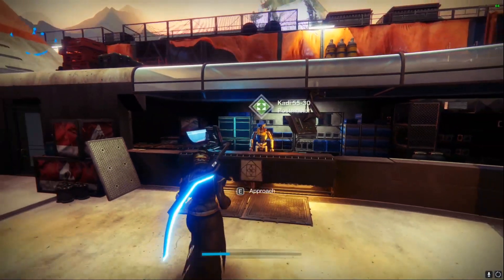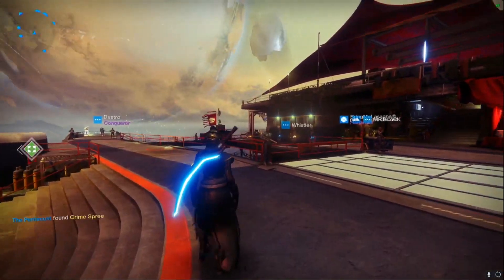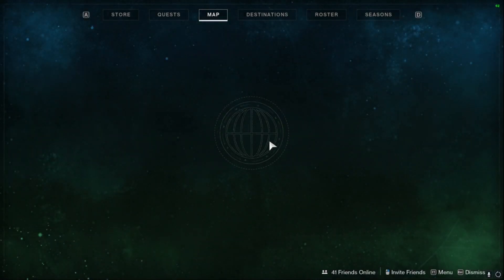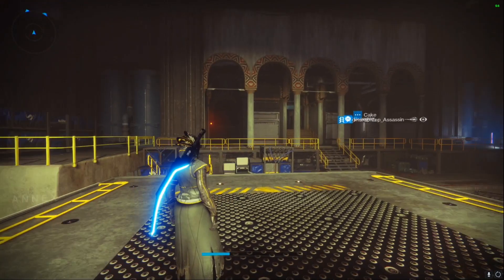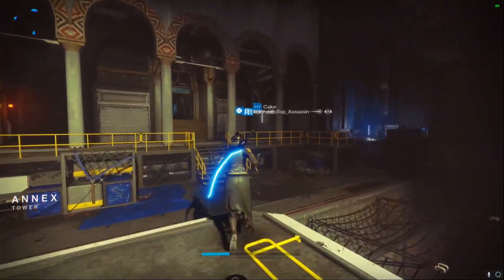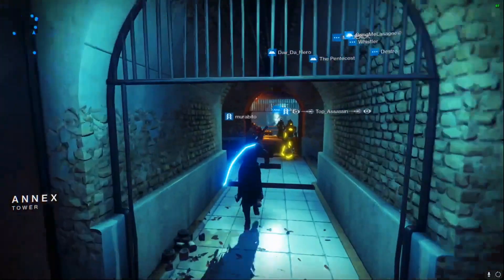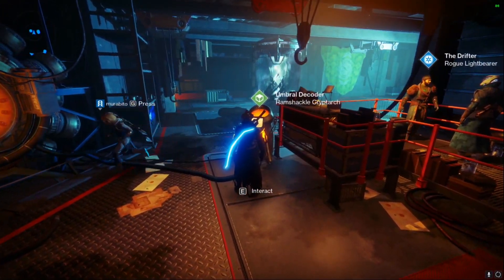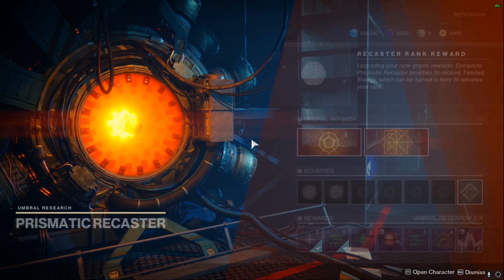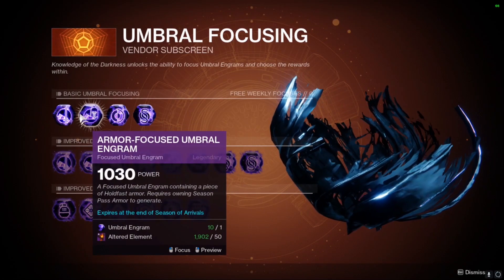What else do I need to show you to get you to do this AFK farm? Obviously, what you're going to want to do with these is bring these guys down to the drifter's little machine thing — the ramshackle cryptarch. You want to take them to the element containment, of course, and then focus them. So that's what you need to deal the elements for.